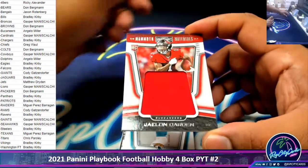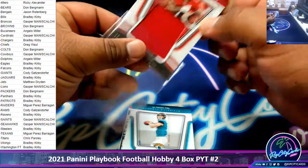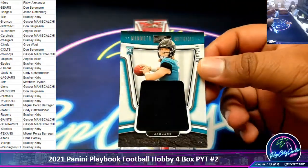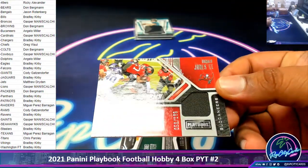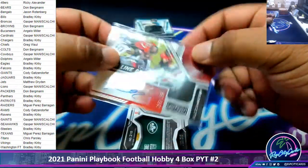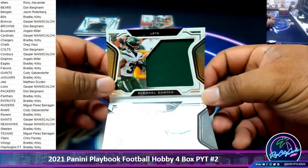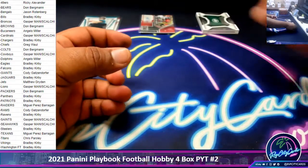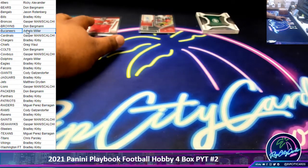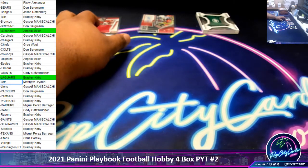Alright, we got a relic for Jalen Darden numbered to $2.99. A Trevor Lawrence relic to $2.99. Ronald Jones II for the Buccaneers — patch autograph to $1.99. And a booklet to $2.99 for the Jets — Michael Carter. So we got Bucs on the board, Jags on the board, two Bucs, and the Jets on the board.